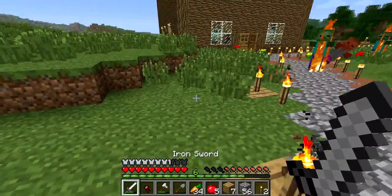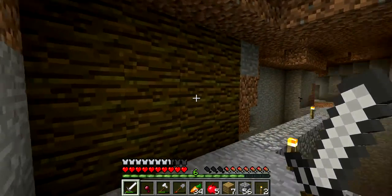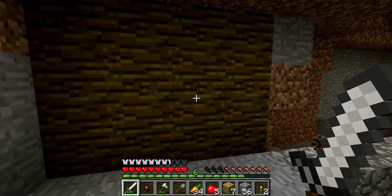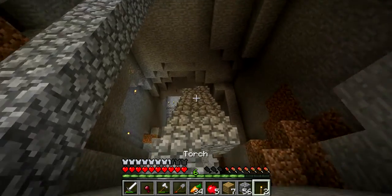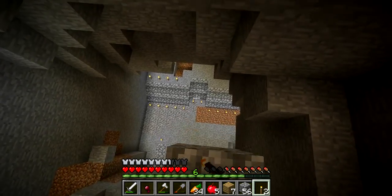Over here is my mine shaft. This is my cocoa bean farm, which I accidentally kind of destroyed. I have the cocoa beans in my chest. This is my staircase going down to the mine. Still working on that down there.